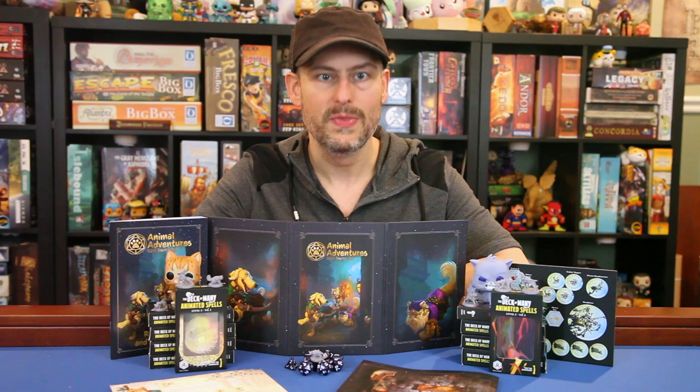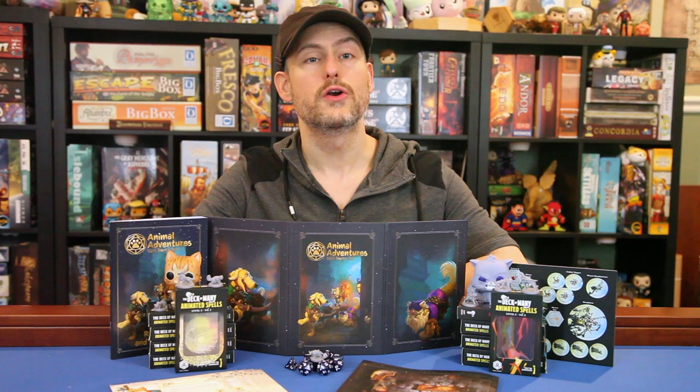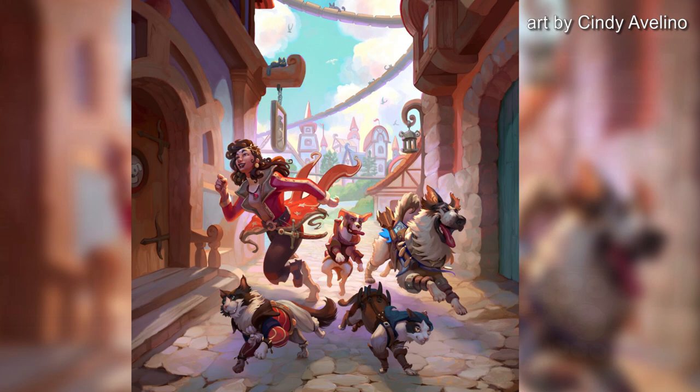I know my April Prime animal adventure art when I see it — she also did a lot of work for Humblewood, and we'll throw a link to her Instagram page in the video description below. The beautiful cover art was done by Cindy Avellino, with additional art by Rhys Pugh, Sam Centala, and Christina Rhys. The creator and lead designer of the whole project was Russ Charles.